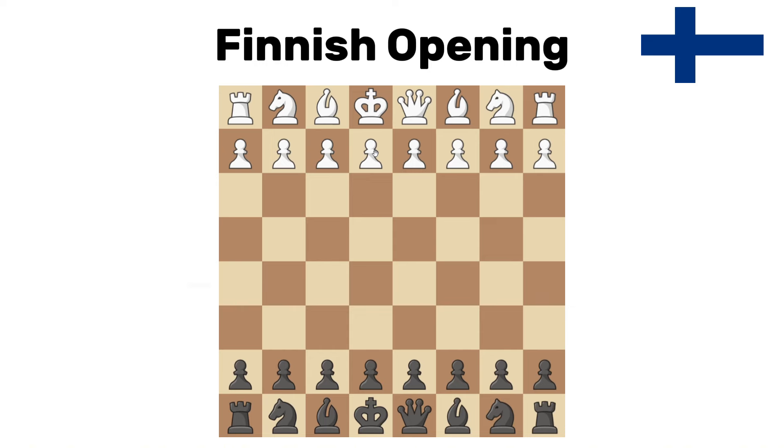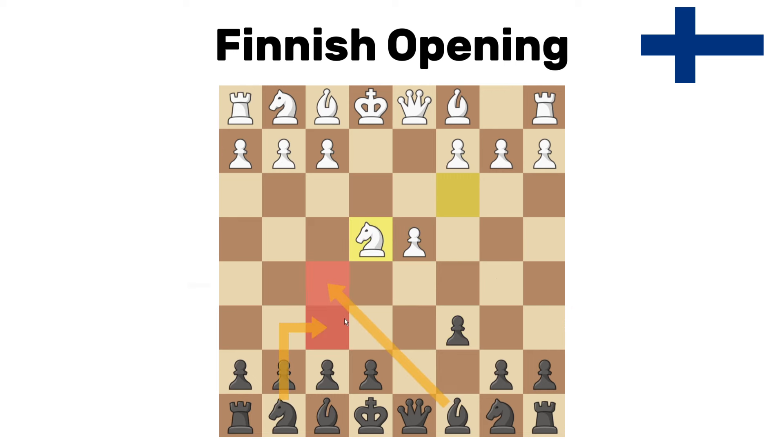Finnish opening. I wouldn't say bad, but this is probably the saddest opening. e4, c6 — so we get a Caro-Kann, pretty promising. Knight here, capture, capture — very standard. The main move is either bishop f5 or knight to f6, but the Finnish variation is h6 here, which just doesn't do anything. It's fine, but it just doesn't do anything.